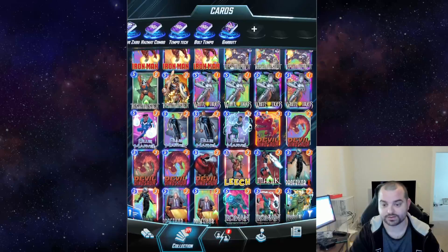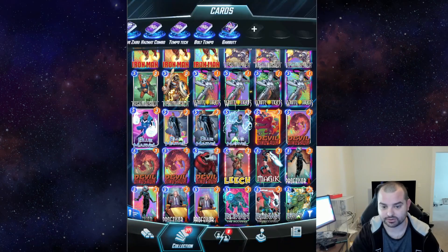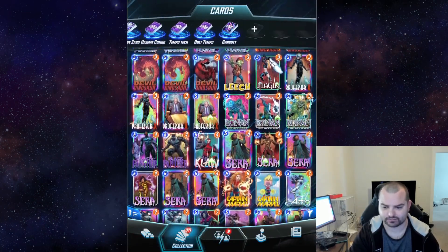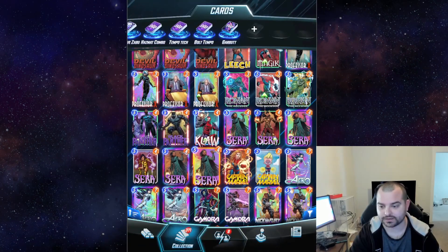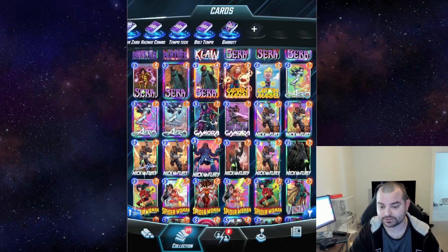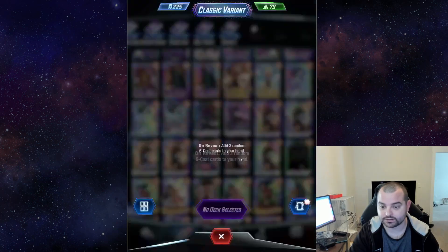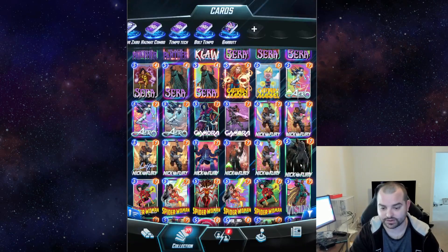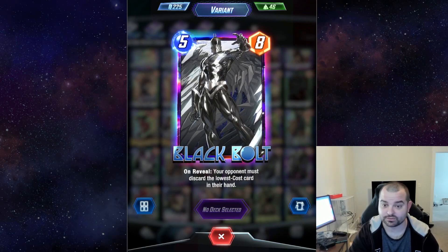We've got Luchador Taskmaster. We've got both the Danhip and the Ultimates Blue Marvel — I'll probably be sticking with the Danhip one once I start playing more Blue Marvel again. We've got the Baby Captain Marvel, which is a decent variant, but I just don't really play enough Captain Marvel to warrant splitting it. I got so many Fury variants — we got the signature one that everybody got, the Danhip one, this classic Nick Fury, and the Noir Nick Fury from the Battle Pass. This is still like the coolest variant in the game — this is why I play Black Bolt so much.